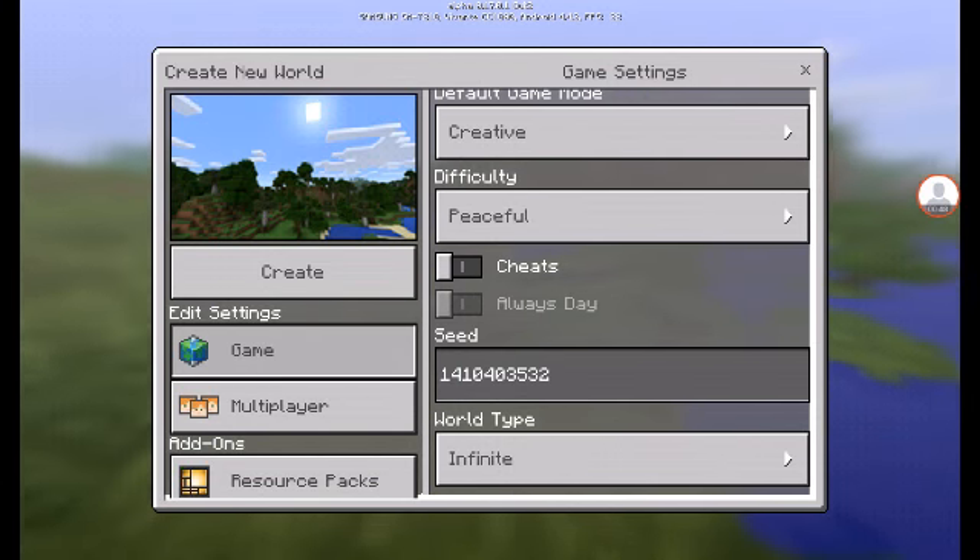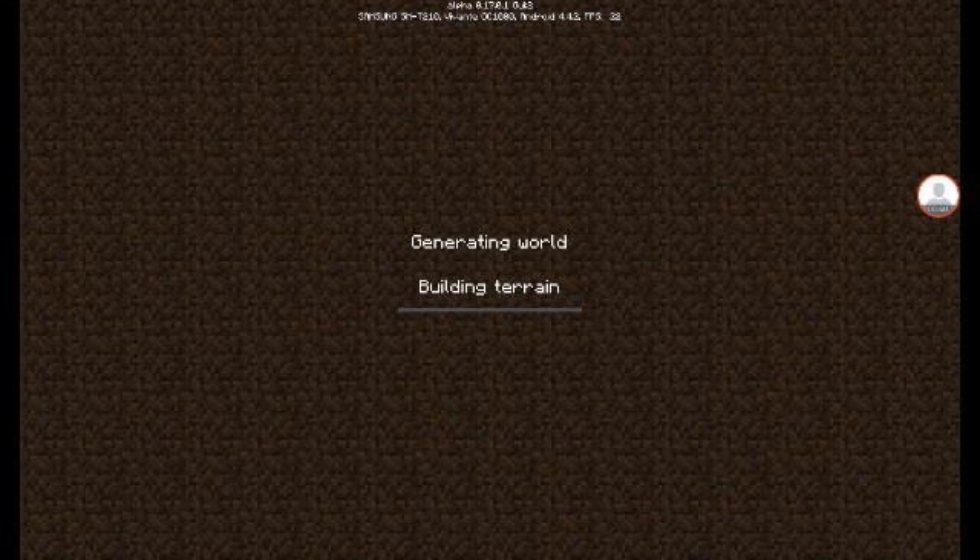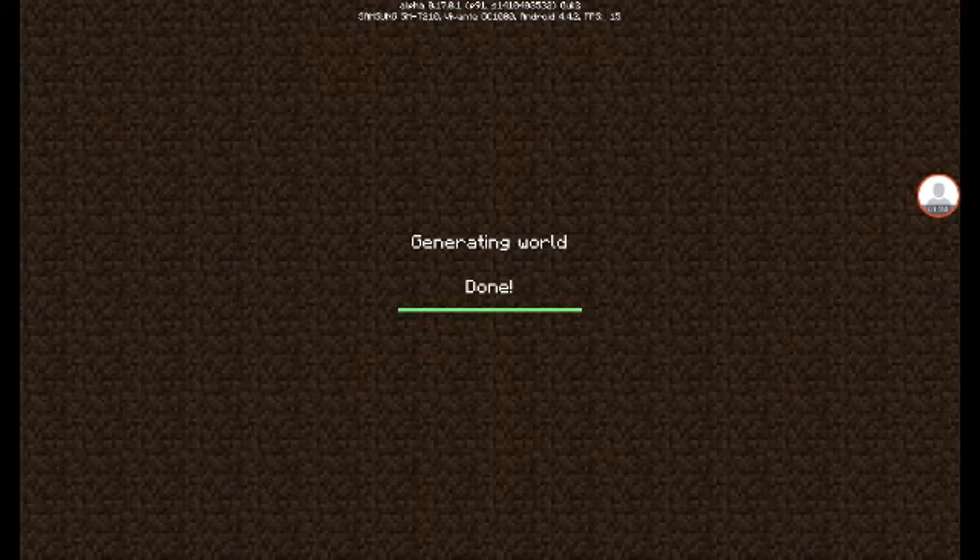The seed will be in the description below and you can also read it on screen. First, let the world load up. As you can see at the top of the screen it shows Android 4.4 and FPS 7. It takes quite a long time to load up the world, but it loads up eventually.